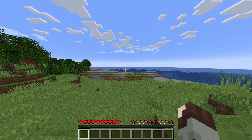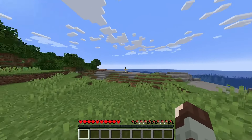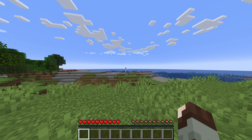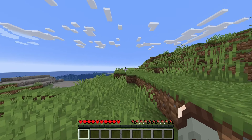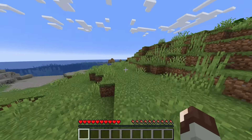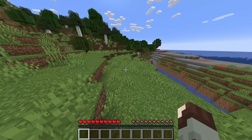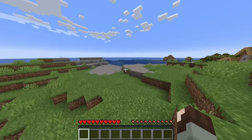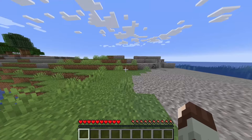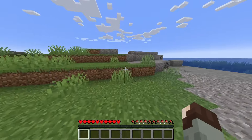I started a brand new world here, and I thought maybe we would explore and see if we can find any of the interesting new update items, like the trial chambers. Maybe if we're lucky enough we can find one. This is a brand new world I just created. It looks like we got lucky — we've got a village right over here. Let's go see if we can find anything good in the village. In order to find a trial chamber, we're going to have to go down in some caves. Those are usually underground. Looks like there's actually a cave right here.